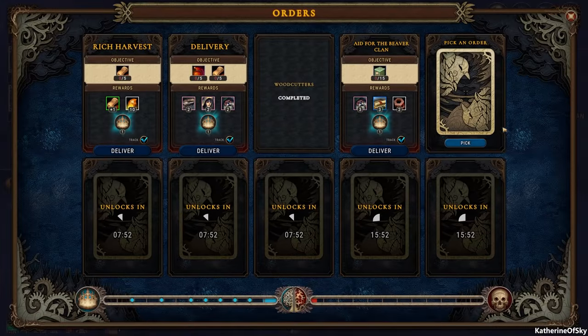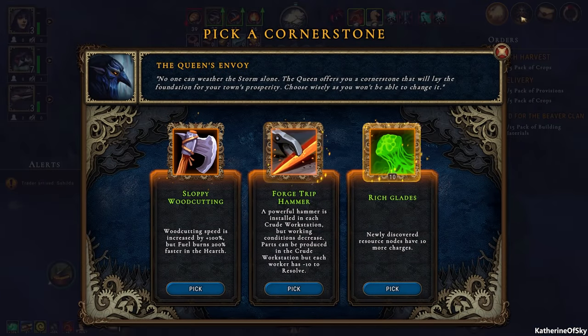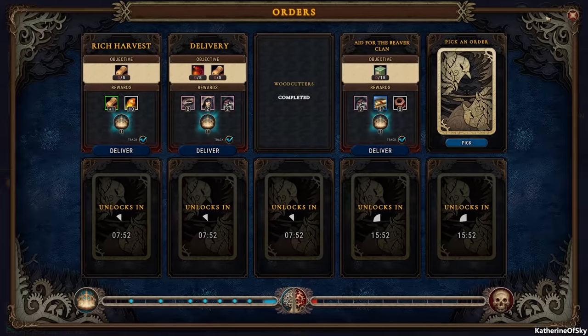Let us look at our stuff. Newly discovered resource nodes have 10 more charges — that could be really good. Oh, and we've got forge trip hammer. Okay, that's interesting. Sloppy wood cutting — no, I think we'll do the glade one. That seems really good.